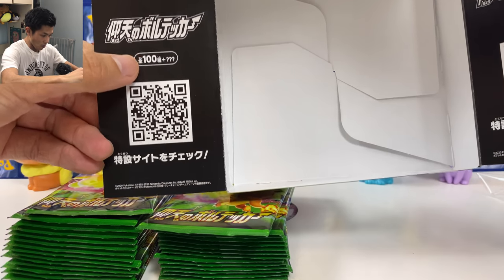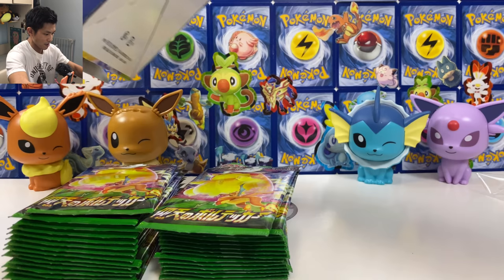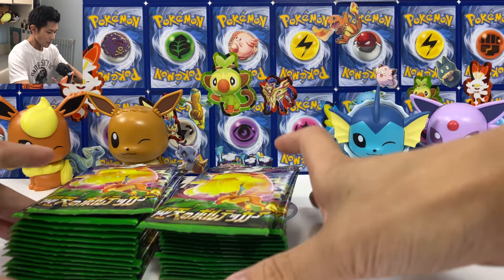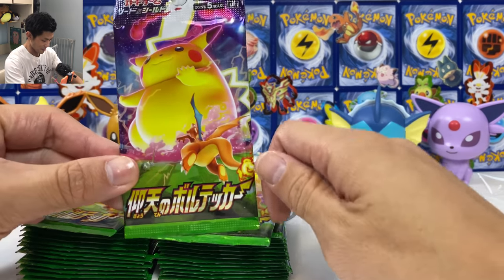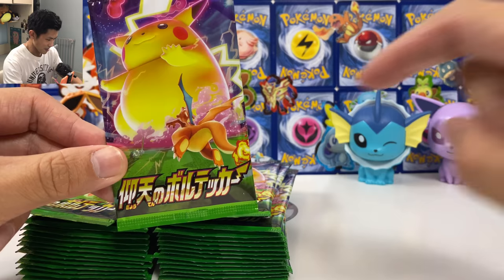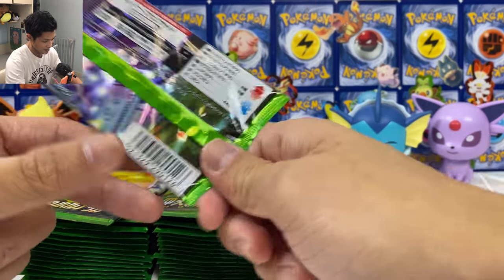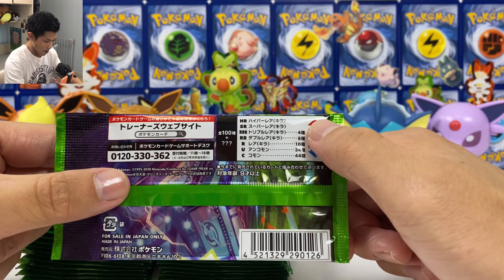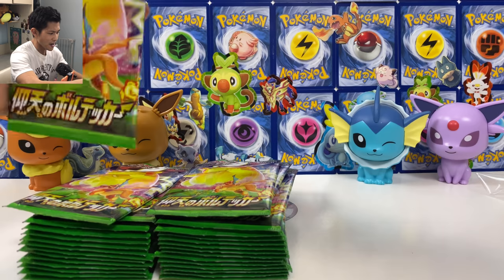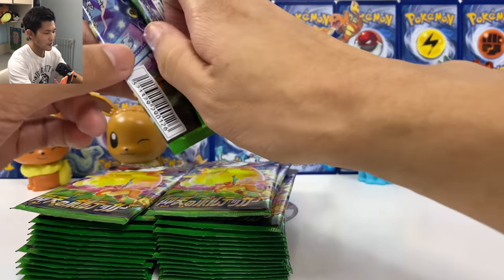So we got 100 cards plus maybe 20 full art — we'll have to see. We got Charizard; there's also a holo Charizard which is really useful and playable in the game. So we got four RRR VMAX, some Hyper Rare and some Secret Rare. Let's start the unboxing.